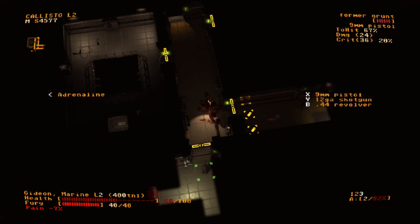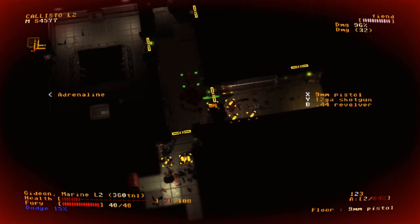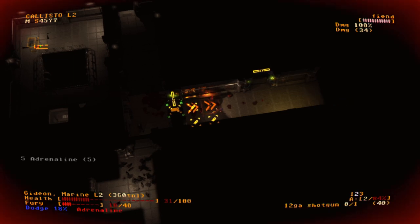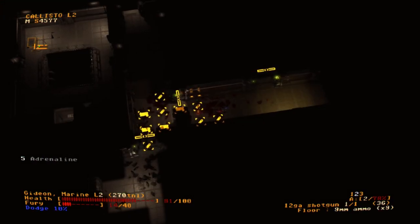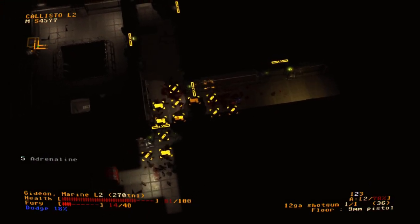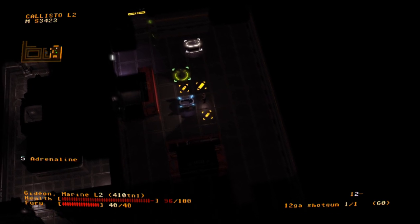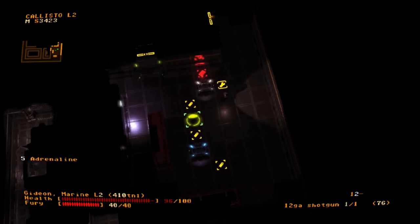Jupiter Hell is completely turn-based, but not quite in the normal sense. Every action, from moving to reloading, consumes some time. For the most part the difference isn't perceivable — you do something, then the enemies do something, like a standard turn-based system. But slower actions can give your enemies a double turn, while faster ones can give you a double turn. It's a small twist, but an important one. Moving and fighting are extremely fast and smooth, with no pause in between — it feels like real time, along the lines of games like Diablo. It's only when you stop pushing buttons that you remember what the game actually is.